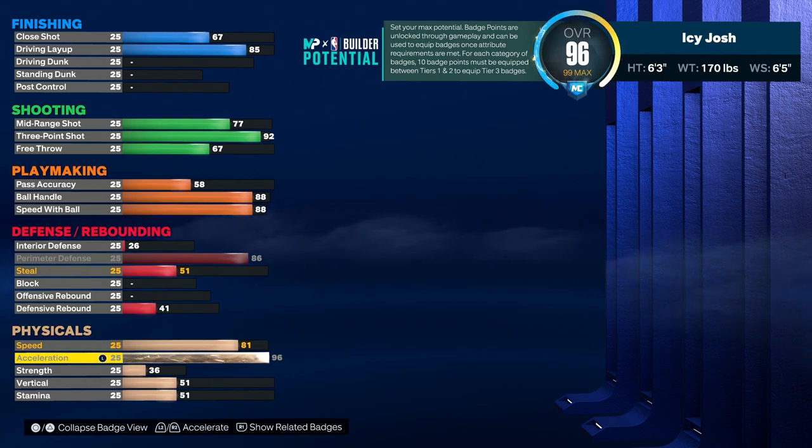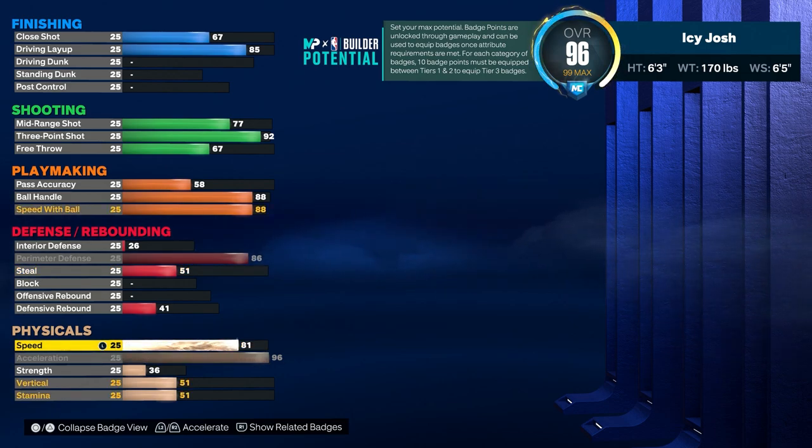Acceleration is one of the most important parts of this build because it's going to help you so much with dribbling and speed boosting. The reason why acceleration is way higher than speed is because speed really only helps when you're running to the hoop without the ball in your hands to either catch a lob or do a putback dunk.